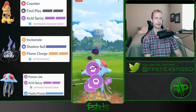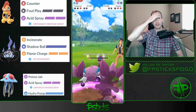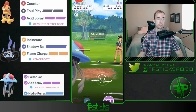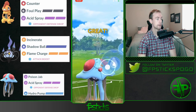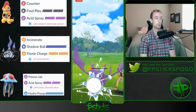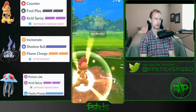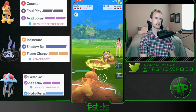Tentacruel is really bulky — and oh my gosh, the no-bubble Acid Spray for the farm down, so you have energy for the Crobat in the back. That was such a nice play. The no-bubble Acid Spray farm down to get to a Hydro Pump at the end. Wow, really nice.